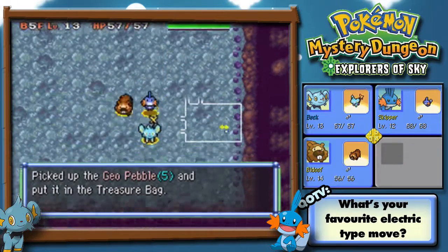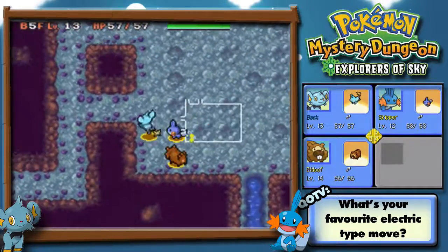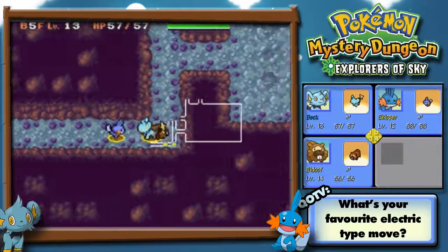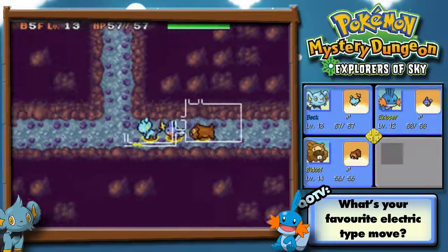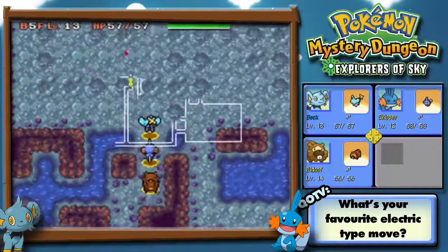Can you see that thanks to the mystery dungeon guru Raikwin, I now no longer talk to my partners? Yay! That's amazing. It's almost saved my life, I guess.